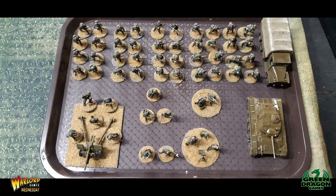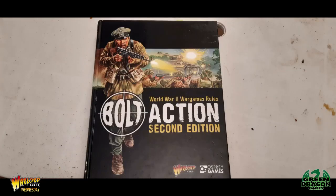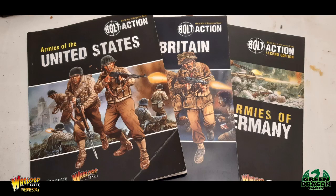What you need to play: first off you need your rule book, which contains the rules and basic army lists for a couple of factions. After that you'll need an Armies Of book. So if you decide you want to collect US infantry, you'll need the Armies of the United States book, which, if you've played 40K, is similar to an army codex.